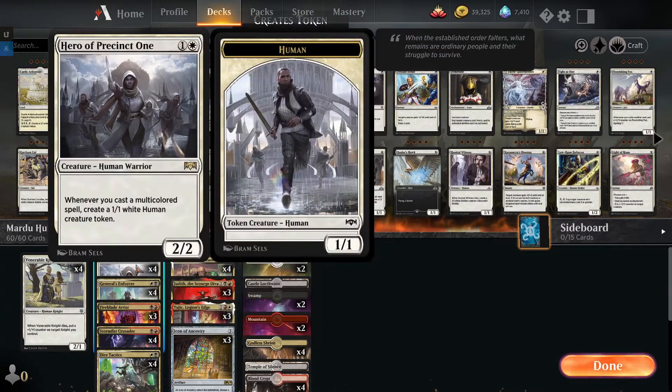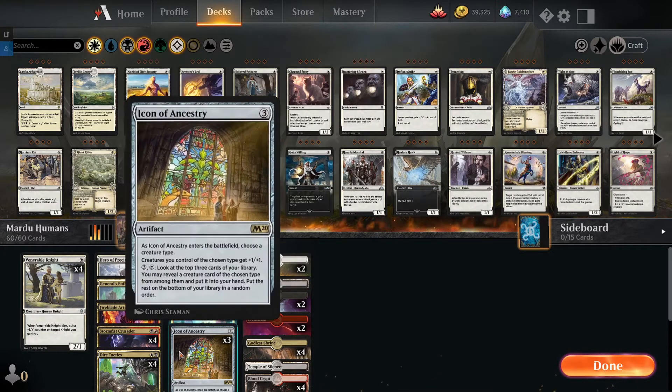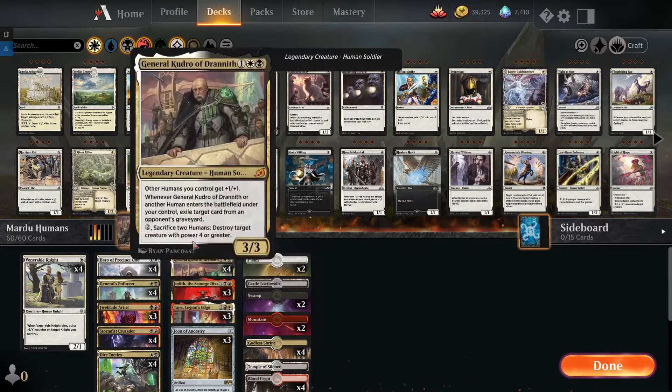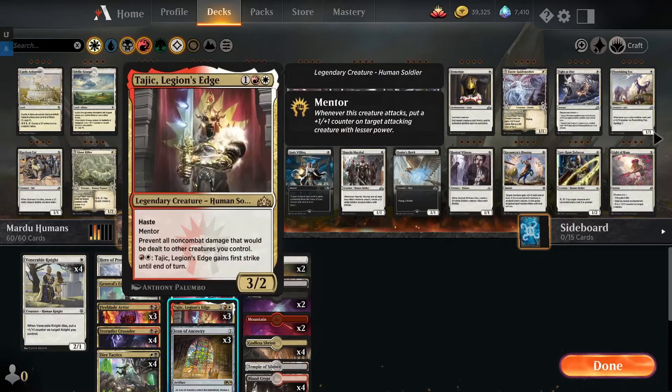So we can have like 1/1, 2/2, 3/3, 4/3 human tokens — how sick would that be? It can also be an engine to help you draw into more creatures, since every creature in the deck is a human. I just wanted to go ham on this and see how quickly it can work. If you go turn 1 Venerable Knight, turn 2 Hero, turn 3 Tajik or Judith, you're doing some things already. And General's Enforcer is a super awesome piece to keep your Kudrow, Judith, and Tajik alive.